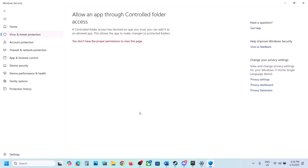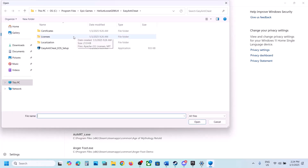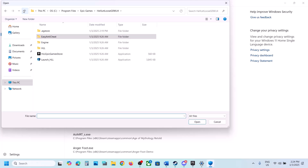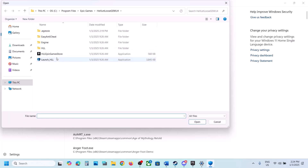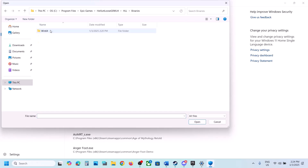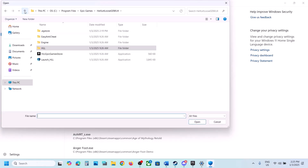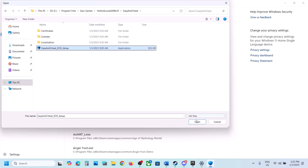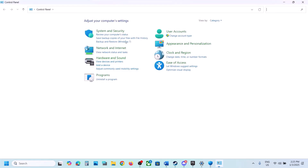Click Allow an App Through Controlled Folder Access, click Yes to allow, then click Add an Allowed App and select Browse Apps. Navigate to the game installation folder and select all the game exe files — including the main game exe, the exe in the Binaries\Win64 folder (the HLL exe), and the Easy Anti-Cheat exe — clicking Add for each one.